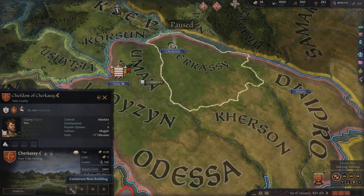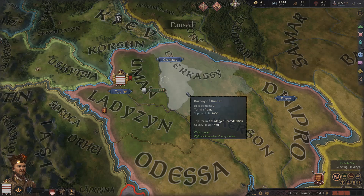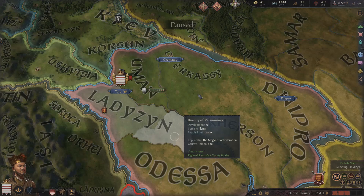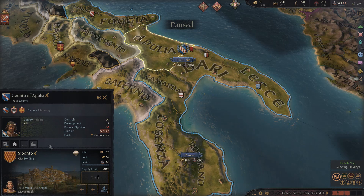You have slots for everything you want to do, so you could construct a new building in each slot and upgrade them up to max level two. If you're going to play tall as a tribe it goes pretty quickly because you don't have many building choices and can only upgrade to level two. Of course you can then convert all of these to castle holdings at a higher cost. If you conquer a territory and want to convert a tribal holding into a castle holding, you can absolutely do so — you just have to pay accordingly.